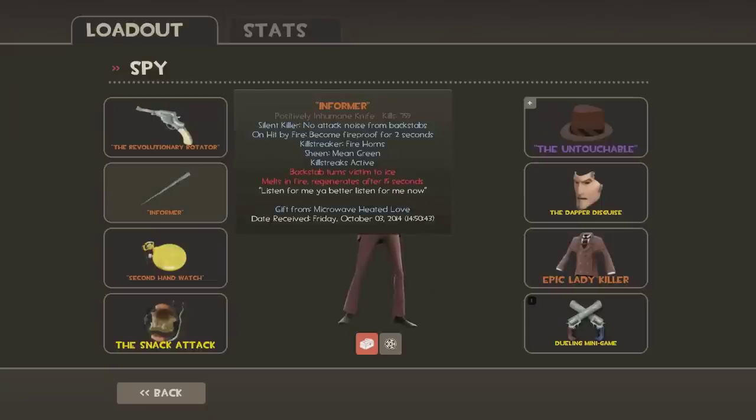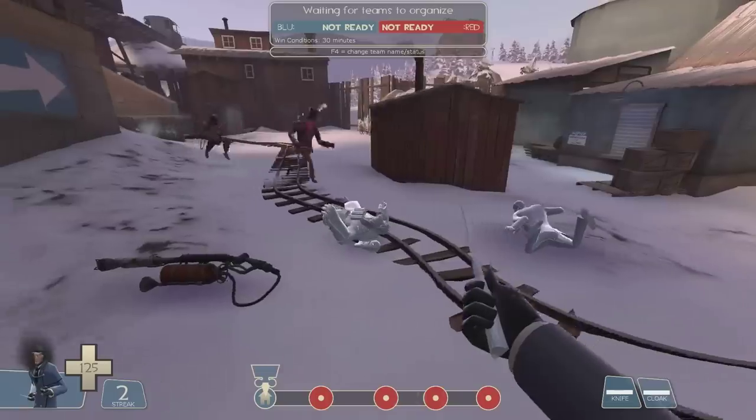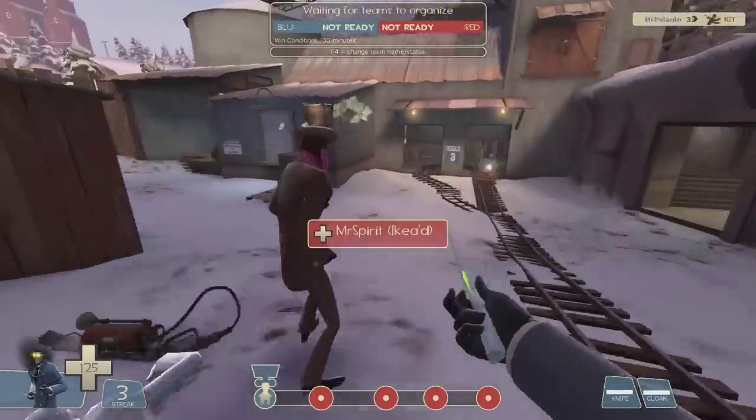The Spy-Cycle is a silent killer. Well, it's not really silent — it does make a lot of sound. What it means by silent is it doesn't show in the kill feed, and I'll show a bit of that. On hit by fire you become fireproof, it will melt the Spy-Cycle for 15 seconds, and backstabs will turn the victims to ice. So let's have a look at that — let's have a look at silent killer.